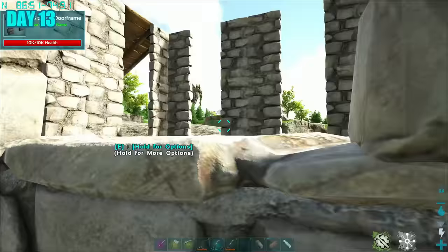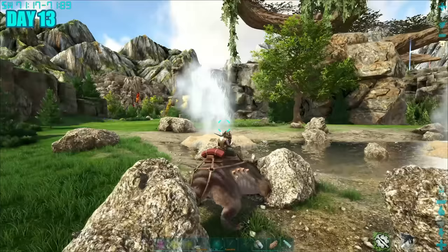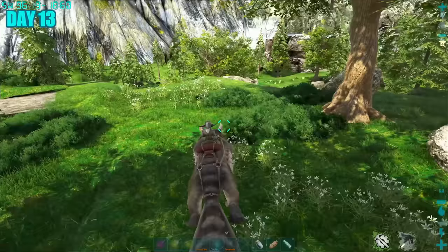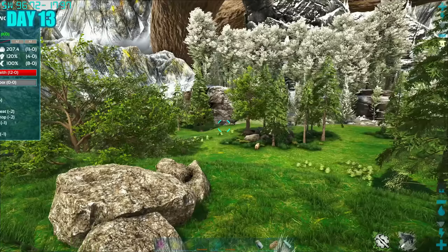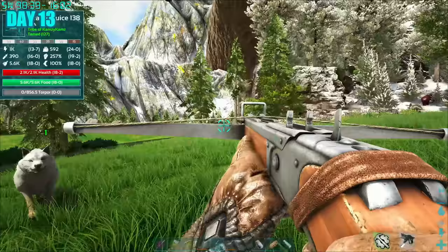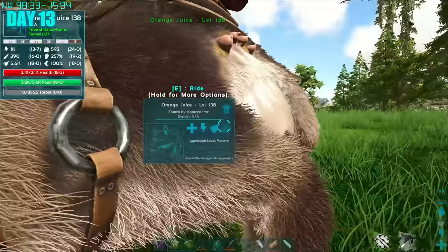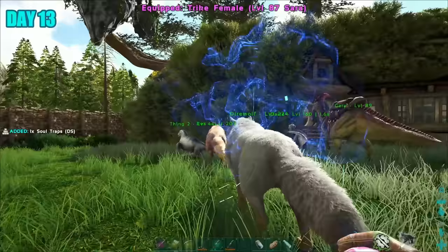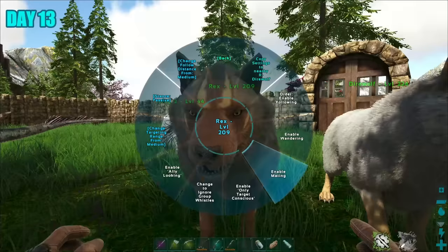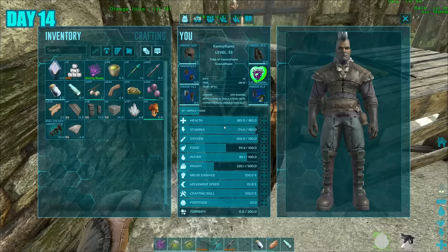Day 13, I went back to the spot where I placed down my taming pen and picked it up, because this was the day I was going to tame a mate for the direwolf. So I went out in search and looked everywhere on the map, eventually finding a pack of direwolves near the snow biome. I placed down my taming pen but wasn't able to kite it in, so I used my bola and tranked the direwolf down. Back at base, I realized it wasn't quite the right type I needed, so I tried to start breeding my direwolves — that didn't work out.